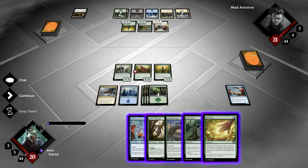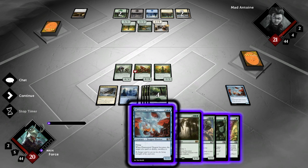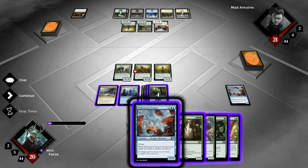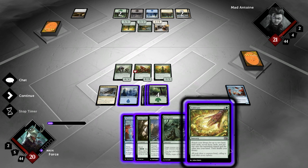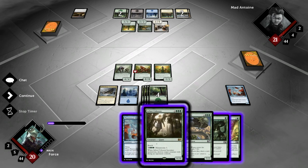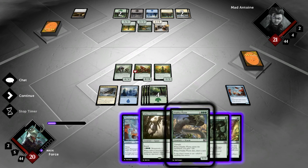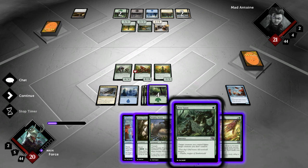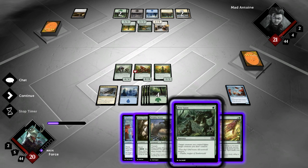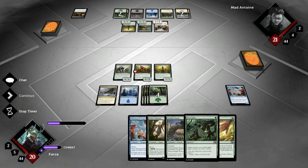We've got 4, 5, 6 mana. If I do a Cultivate, we get 7. I could just Prey Upon, kill his Faithmender, and play a Dragon. Or I could Cultivate and play a Dragon. I think I need to kill his Faithmender, because him getting all that life is kind of ridiculous. Him continuously gaining double life is a little bit ridiculous, so I think we have to Prey Upon. I'm going to use one of our mana for that. The question is, do I want to Cultivate as well, or do I want a Phantasmal Dragon? I think I'll probably Phantasmal Dragon. But before anything else, let's go ahead and just attack and see what happens here.